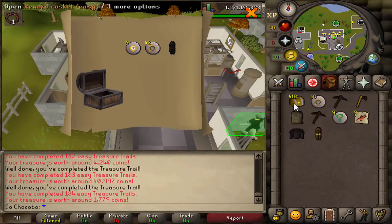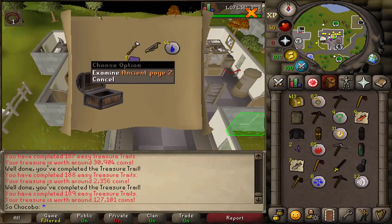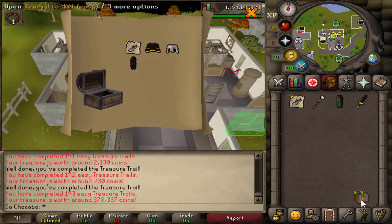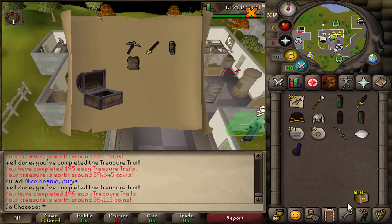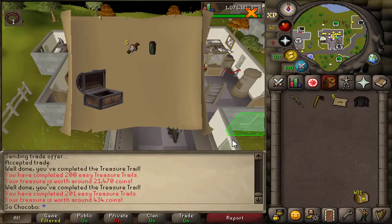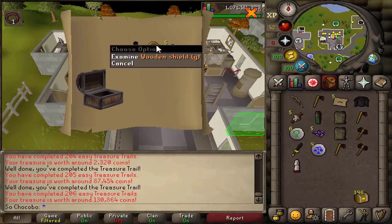I also did almost receive the drop rate of master clues from opening easy clues in this video, and I'll go ahead and open all of those towards the end. A big spoiler is I did receive a mimic, so I included that boss fight into this video just because I wanted to go ahead and test it for my hardcore iron man. I didn't do the optimal strat but I wanted to test the safest way possible.